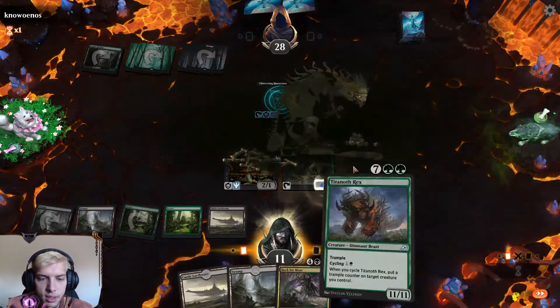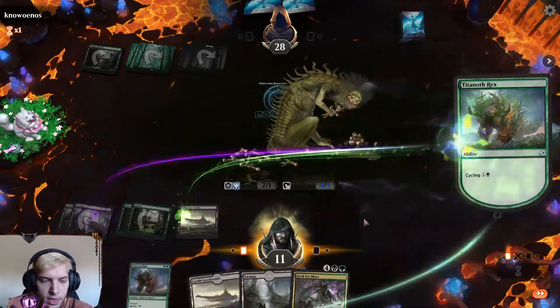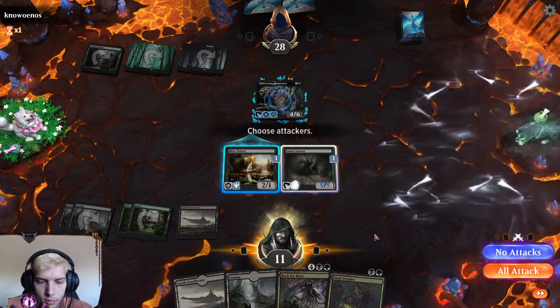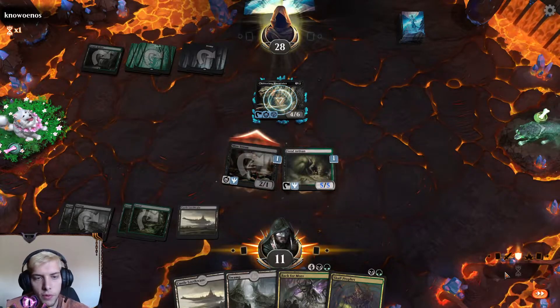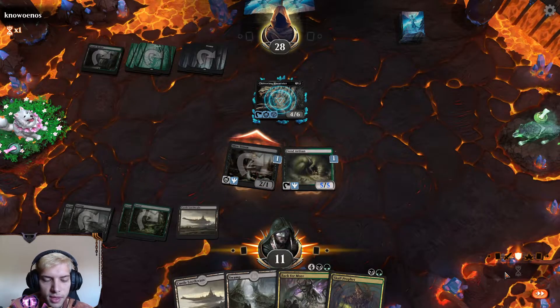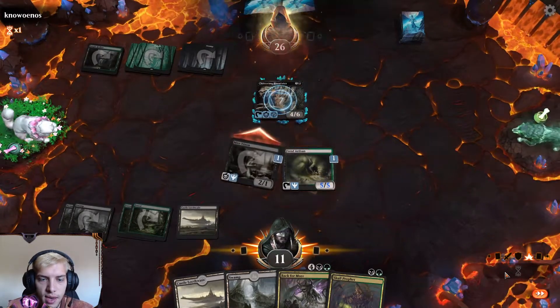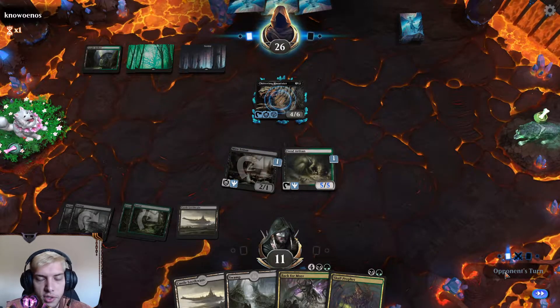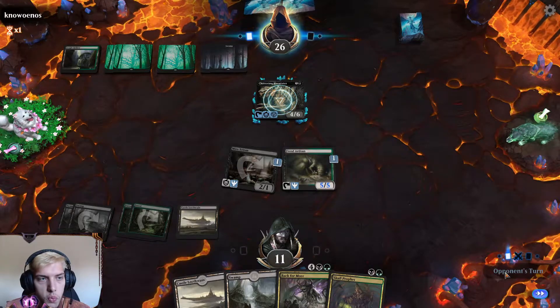Let's get a Fiend Artisan — the cycling and trample combo I mentioned. A Skull Prophet too, a little bit late but fine. They might have drawn too much land and not enough creatures, which I very much doubt, but we'll see.